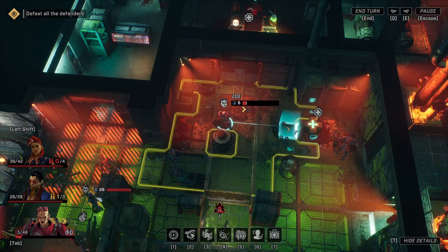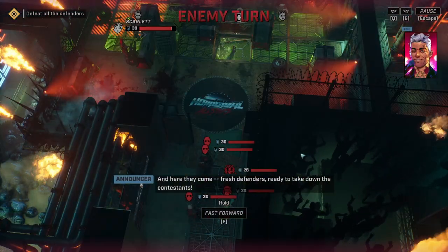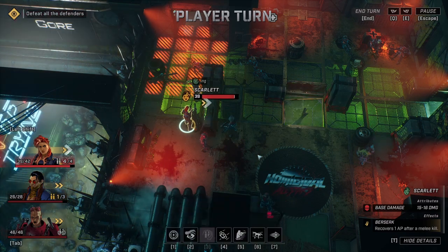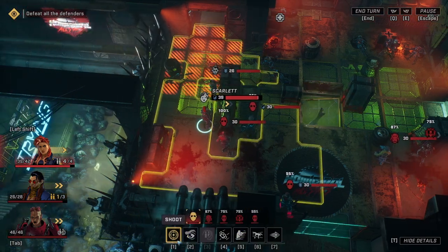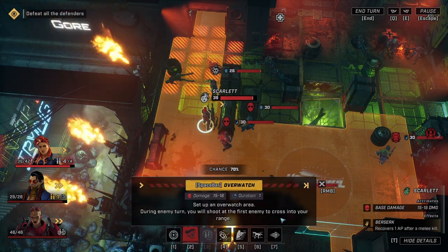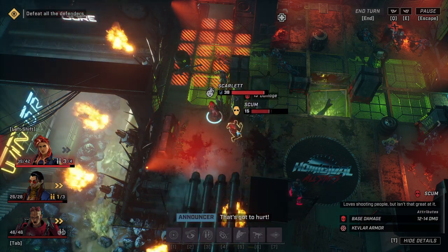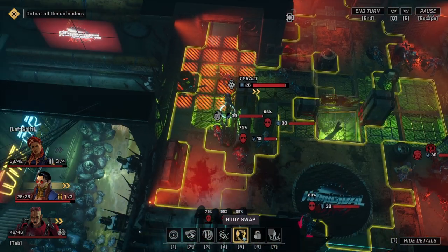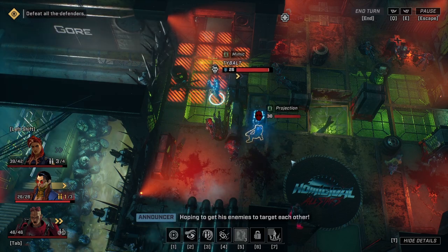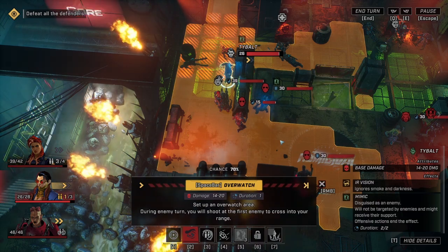Let's move Zoe to cover — actually let's have her get this free health over here. I was going to have her heal herself but getting free health is just as good. Oh my god — that's way more than I was thinking. Okay, we'll reload. We could do an overwatch — 'set up an overwatch area; during enemy turn you will shoot at the first enemy to cross in your range.' It doesn't really make clear what the benefit is — why not just take a shot if you have one? Tybalt can do another body swap, so he's going to for sure — that's kind of like almost a free kill maybe. This is where we can do an overwatch because it might proc after they shoot at Scum.